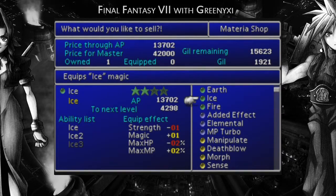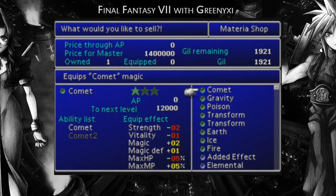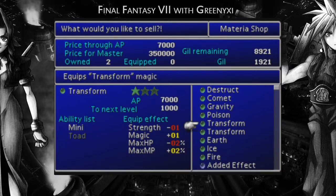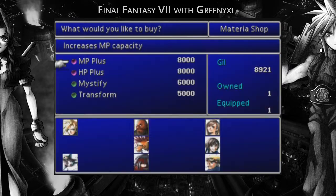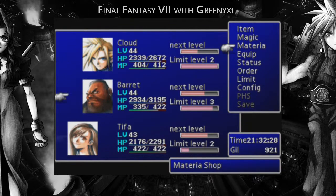We haven't got ice set on, have we? That's weird — I thought we would've. I'll put it back on now. Transform — why the hell is that worth 7,000? Get another MP plus. And now, let's get ice on.